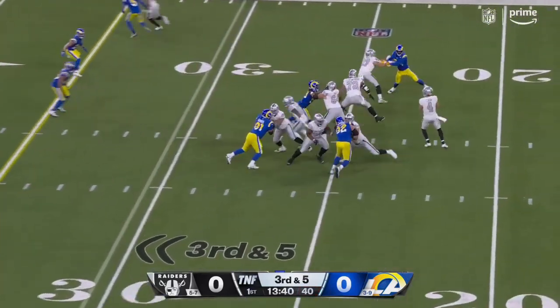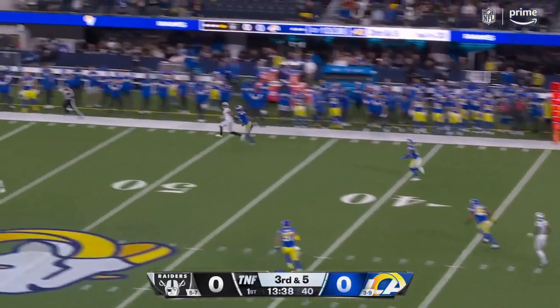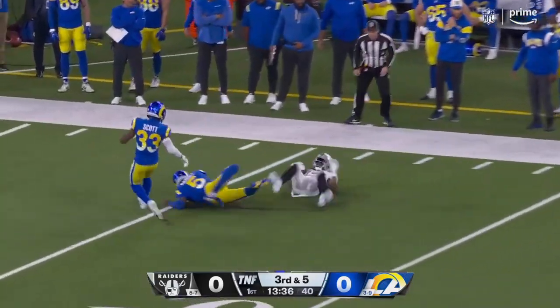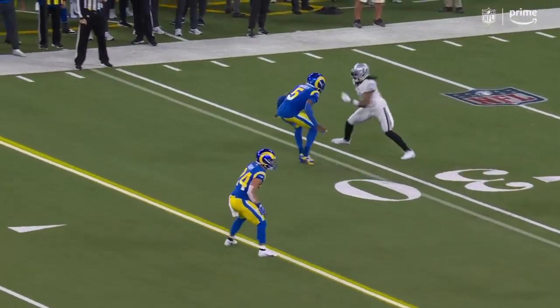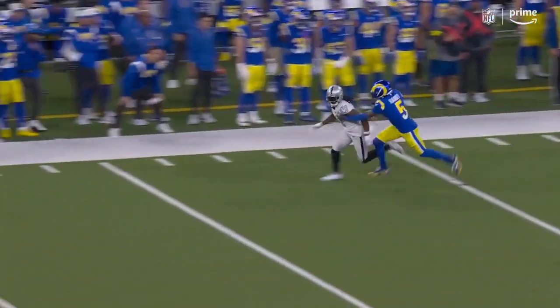Sets up on the right side, and on third and five going deep downfield — the coverage is good. There's a one-handed flag comes in. There's Adams, set up against Jalen Ramsey with no safety help behind.